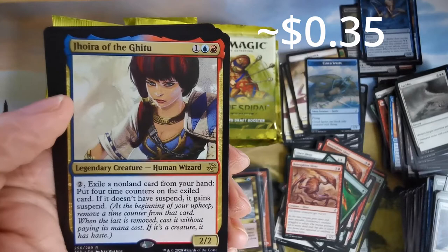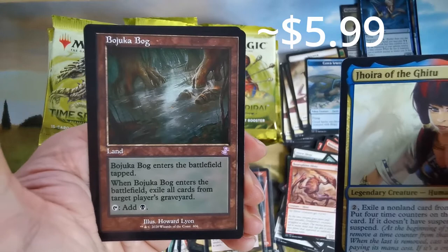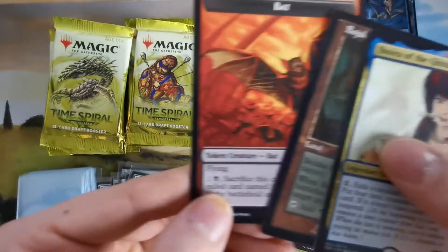We have Iora of the Kedron. Then we have Bojuka Bog and it enters tapped. Exile all cards from graveyard — not so great.